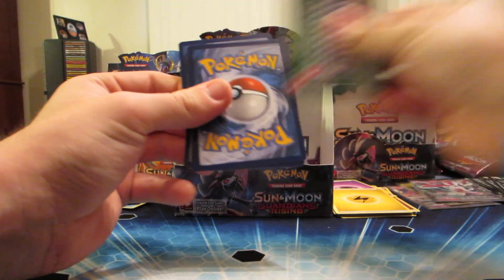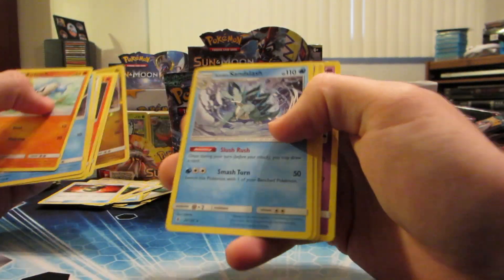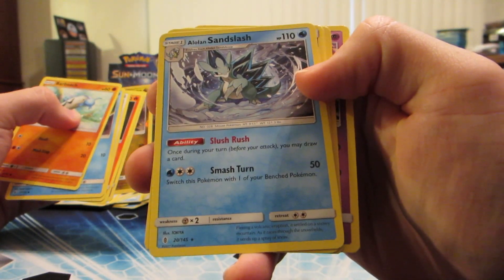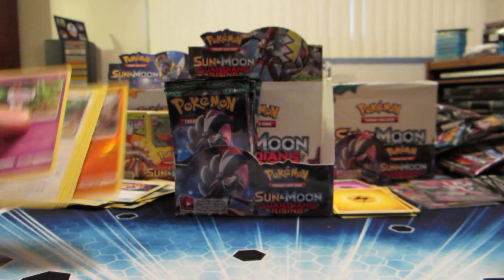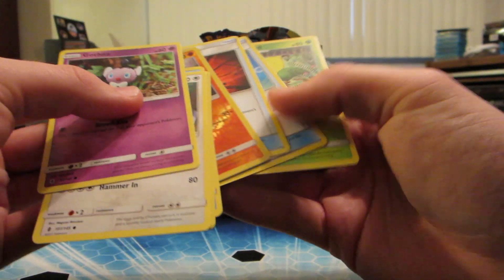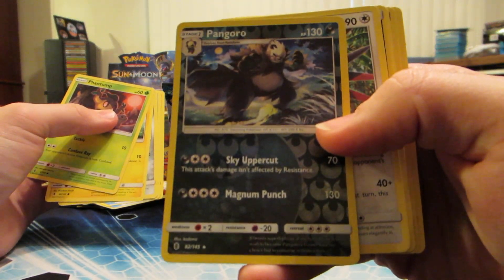Hakamo-o reverse holo and Alolan Sandslash rare, pretty cool. Mudbray reverse holo and Golisopod holo - I think I have a playset of Golisopod by now. Enhanced Hammer, Aqua Patch - I think I have a playset of Enhanced Hammer too.